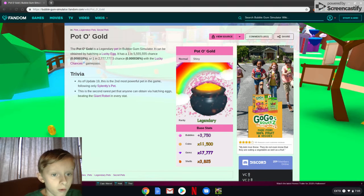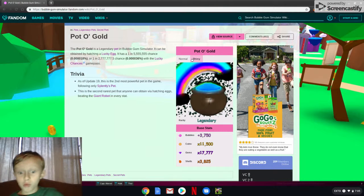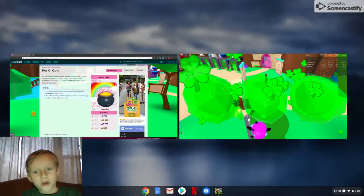The probability is 0.000018, or 1 in — you know, it's a big number — around 0.000036 or something with the lucky chance game pass. It's the second most powerful pet. And a shiny — where does it sparkle? I don't know what it looks like. If I did the math — that's hard math — at least I know that would be 23,000 times coins if it was a shiny. Other stuff would take a while to calculate.